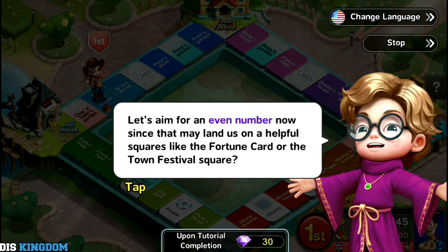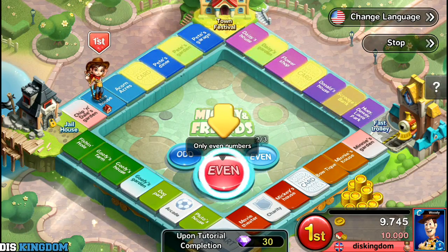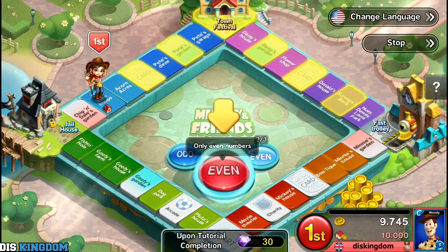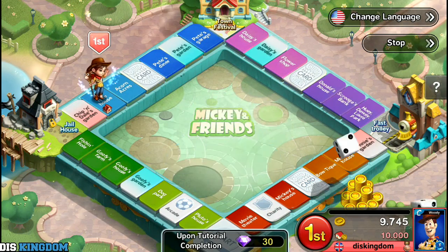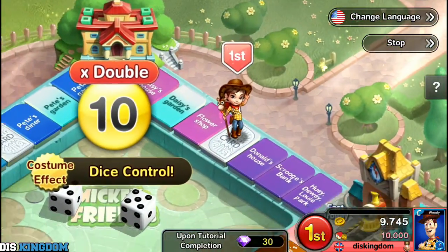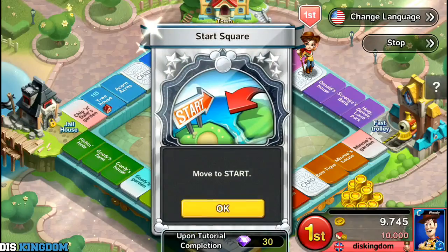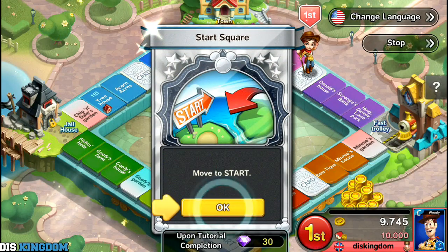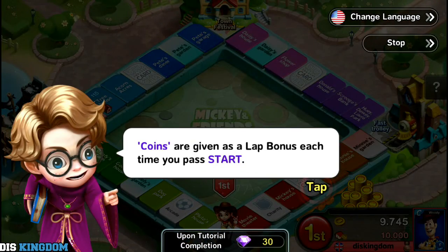Let's aim for an even number now. There we go — we got a double again. You arrived on a fortune card, try your luck and draw a card — move on start. And I just got some bonus. This literally just feels like I'm playing Monopoly.